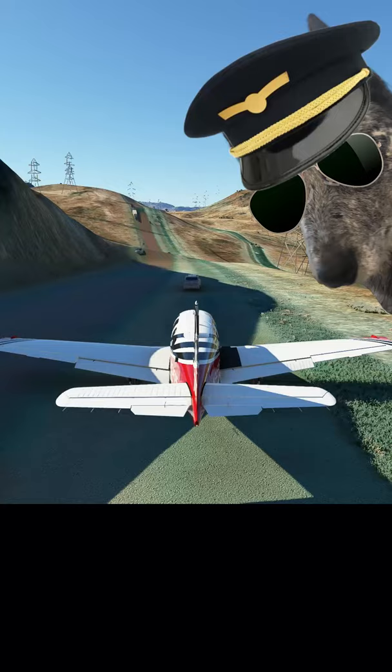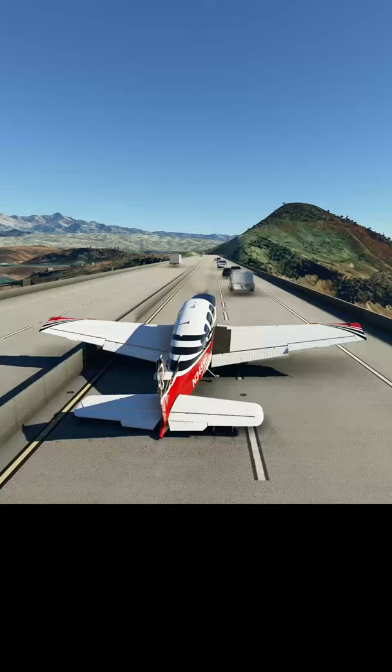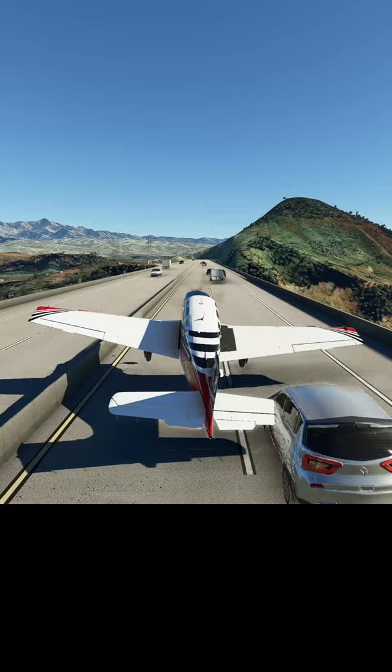I'm told that some of the payware scenery packs do have bridges you can fly under, but I haven't caved to that yet. I jokingly predicted in a prior video that the ability to fly under bridges would be a purchasable add-on — in this specific instance, I'm disappointed to be correct. Fingers crossed the mapping data can be updated so the game understands that bridges do not extend to the ground below.